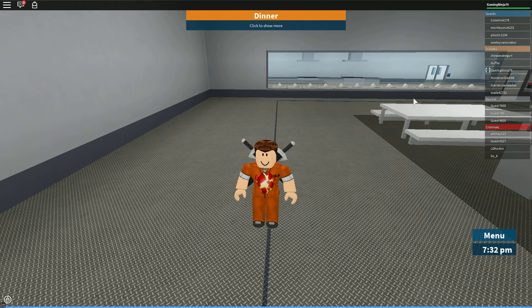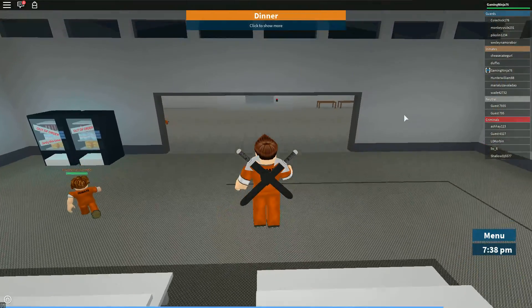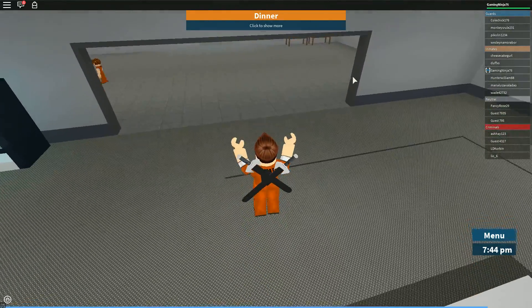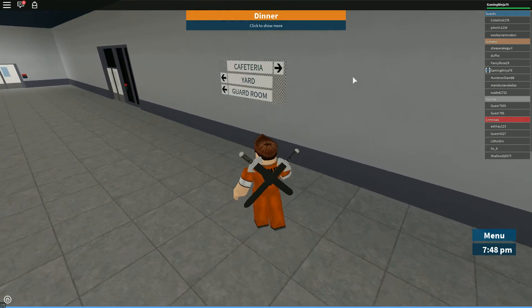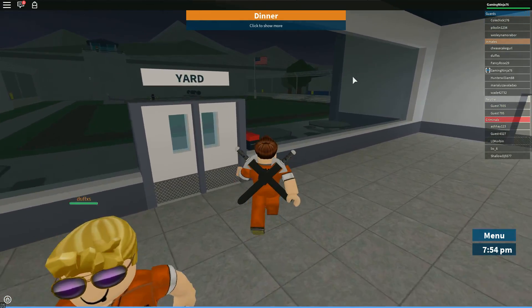Hi everybody, welcome to another Roblox video. Today I will be showing you all the weapons you can get without killing any guards, like this lady right here. First, all the weapons — you need to be in the yard, waiting for the guard to let us in.